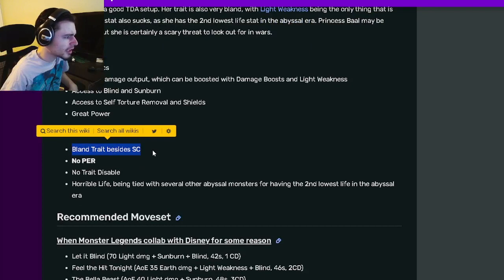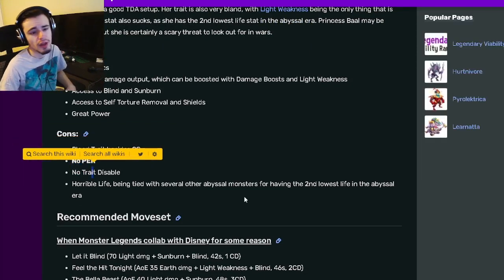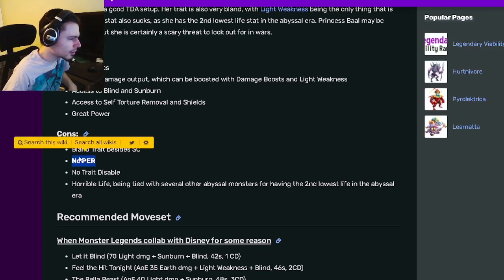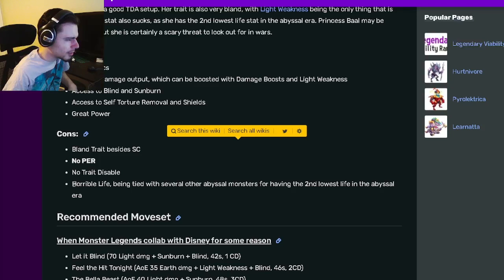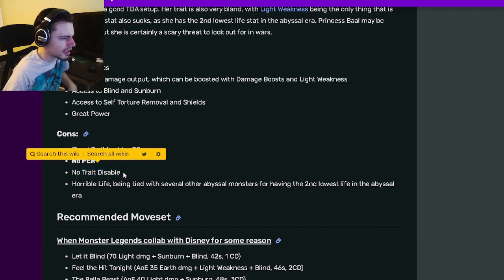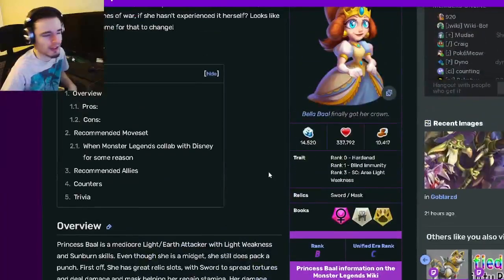Her cons are a bland trait besides status caster, no positive effect removal which can be a problem — hopefully you'll have a support for that — and also no trait disable, which doesn't really matter at all. And then horrible life. Hopefully you can get a support with PER, and a tank to block for her so her life won't matter. Her trait is kind of bad, so that's the only con that really matters that much.